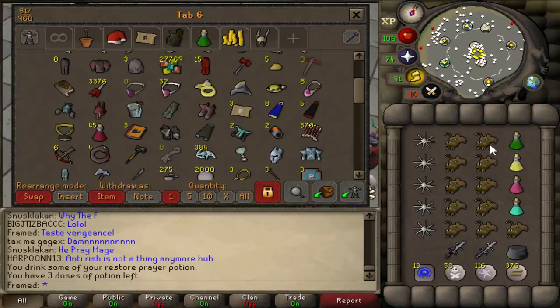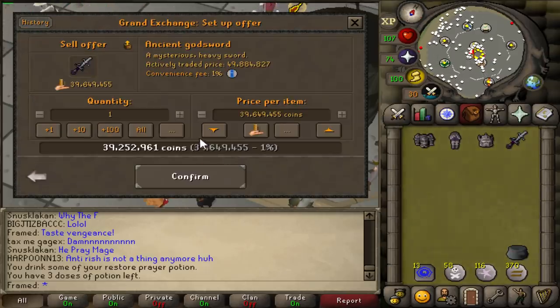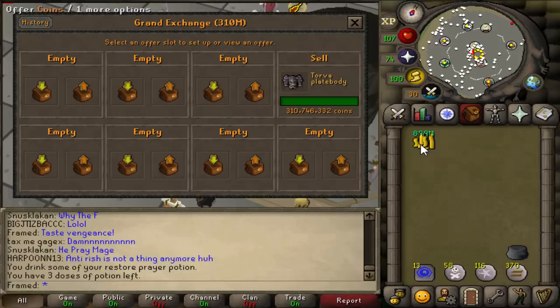First things first — let's just get something out of the way here. It cost me 850 mil to buy all this gear. Let's see how much it is to sell it — see if we made or lost money on it. And we actually made money.